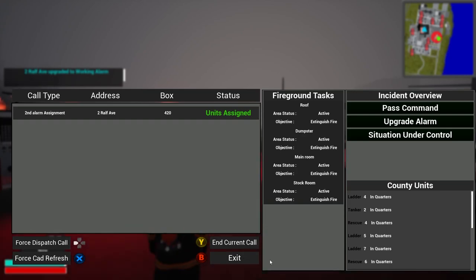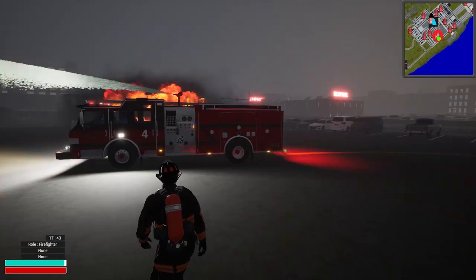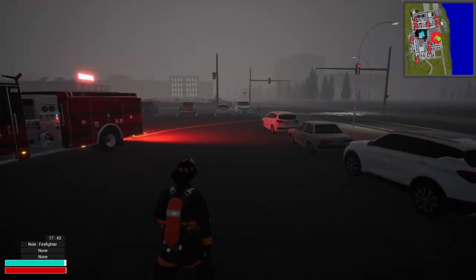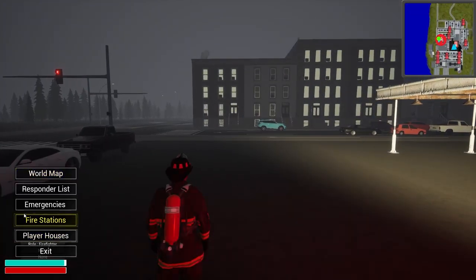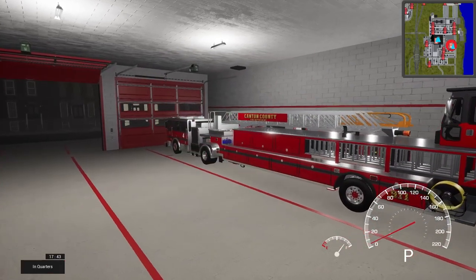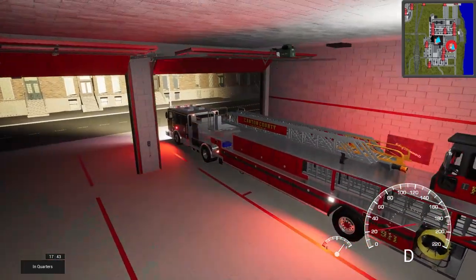Let's upgrade the alarm to a second alarm — there are so many cars in the parking lot. Someone made the point that it's not just the structure but the potential problems around it too. Lots of vehicles here, so we need more equipment. Let's go to fire stations 4B and bring the tiller. We have a slot for another piece if we want. Let's hit the lights and get rolling.